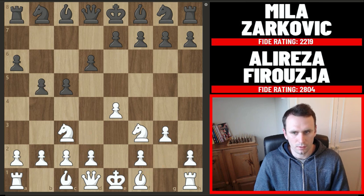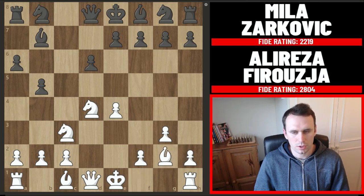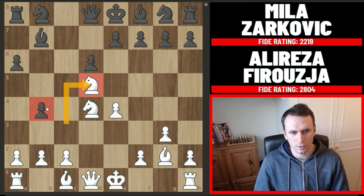We had pawn to b5 now from Zarkovic and now Firouzja goes pawn to d4. So we have takes in the centre, knight recaptures and bishop to b7. The bishop comes into g2 developing and we have knight to f6. Note that you could push this knight with pawn to b4, but after knight to d5 you're just helping white come into a dangerous square and now this pawn is loose.